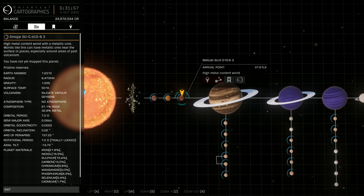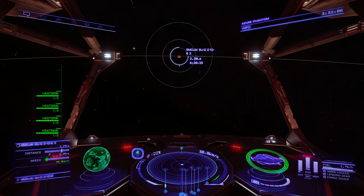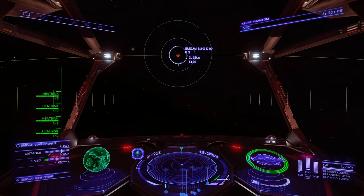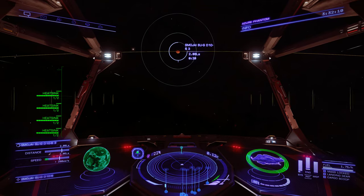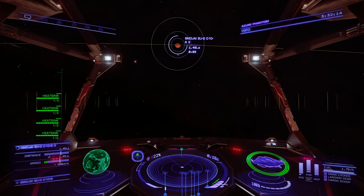A little more than Earth's gravity, so pay attention to that. Sometimes they can get big and then it's hard to fly around. But 1.2 G's, that's not too shabby. We can do that. There's the planet we're looking at right now — the third planet in the system. Head up nice and close to it.